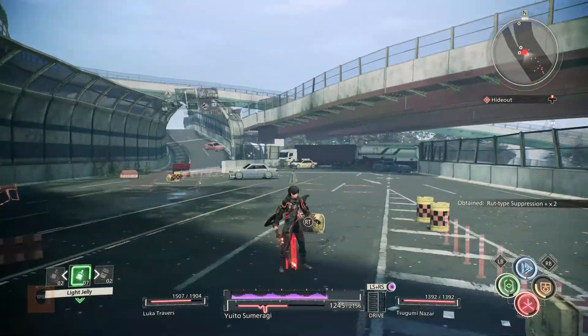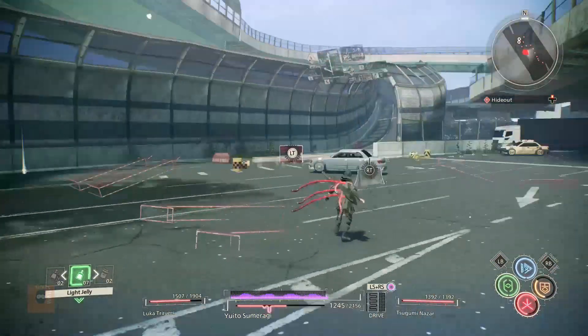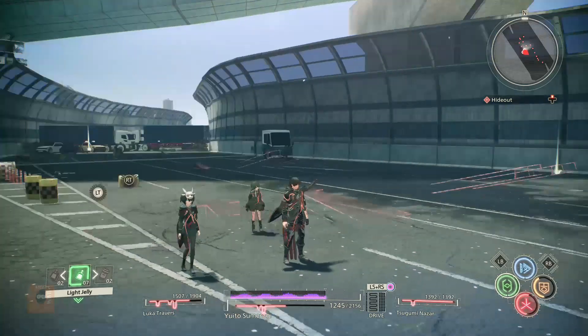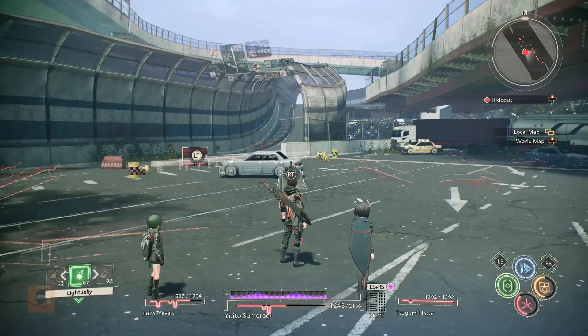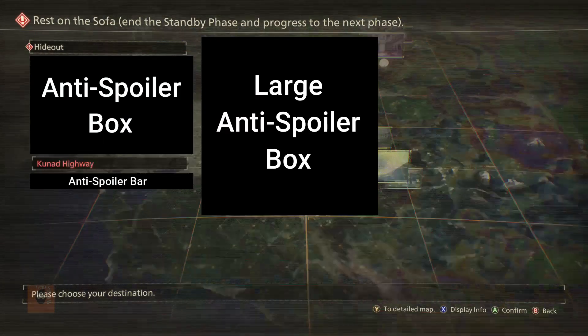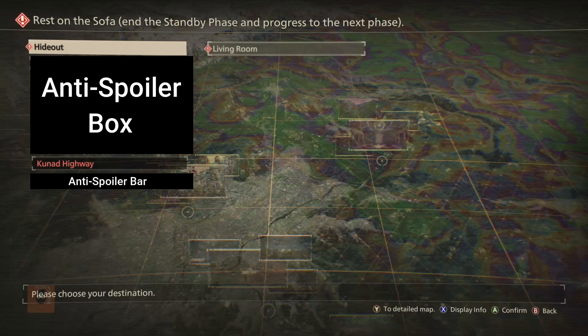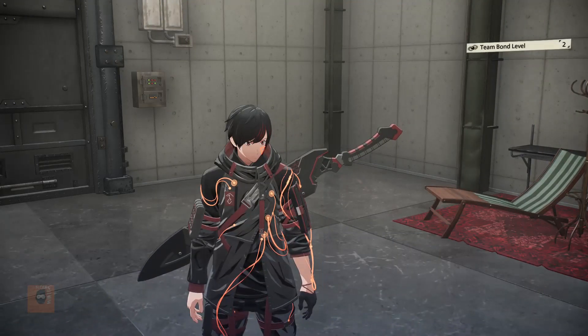After you've defeated all the enemies, fast travel to either another farming spot or the hideout. I don't know any other densely populated farming spot like this, but if you find one in the future, it would be best to go there. Otherwise, go to the hideout because it's the fastest loading area in the game since it's the smallest area. Then all you've got to do is fast travel back to the junction.